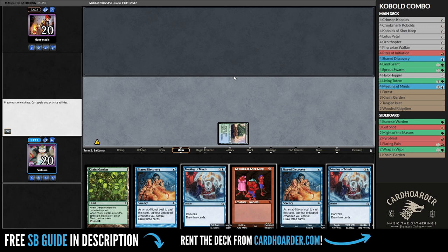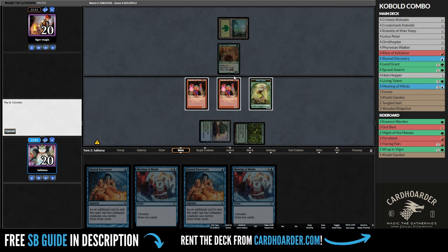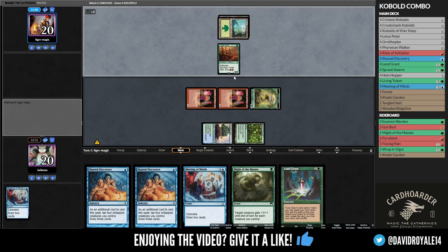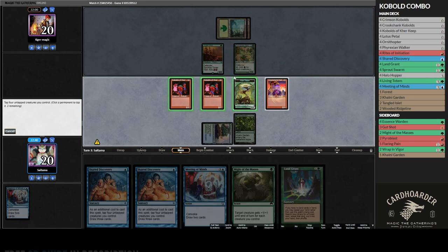For game number 2, I added 2 more win conditions to the main deck and a couple of fireblasts to disrupt their combo. I had a keepable hand with 2 creatures, and with the tier 3 creature, I could cast a meeting of mine for just 1 mana, and use a land grant to tutor for an extra land to trim our deck.